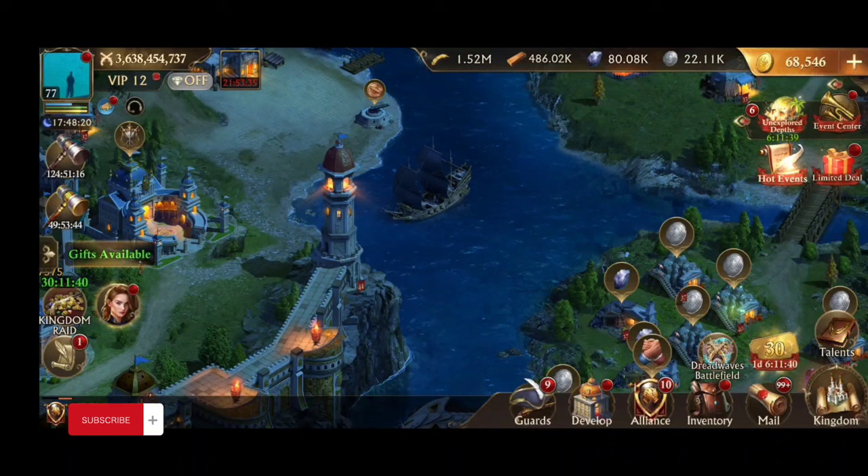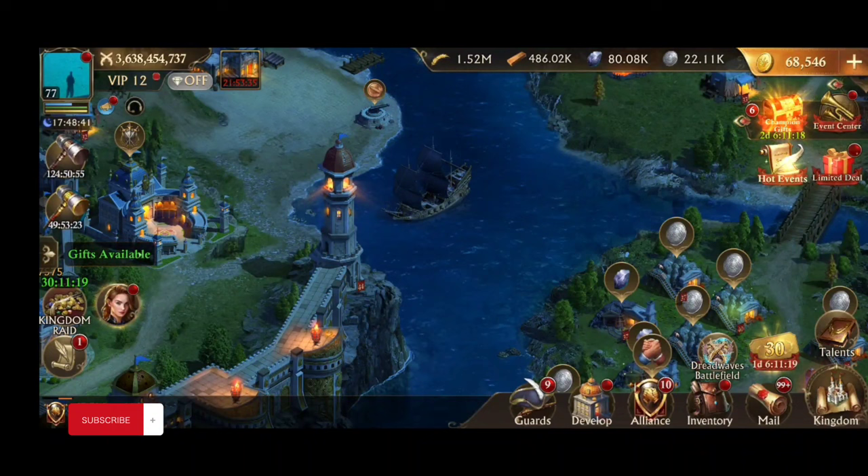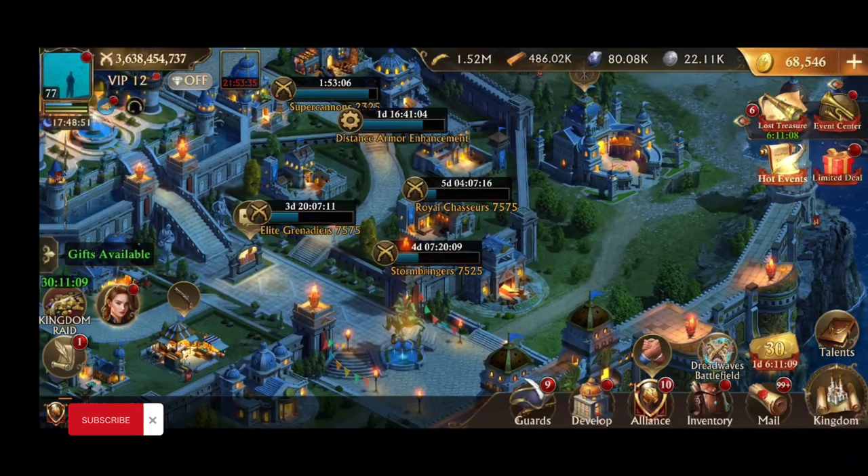If you left for a while and came back, there is something called Return of the King, and they have these wilderness beasts. If you're gone for more than 7 days — and here's a trick: if you have more than two farms, you could have one of those farms not log in for 7 days. When you come back, you'll have the Return of the King benefits and there's a store where you can get the wilderness beast. The first 5 beasts per day give you around 3 banners each, and it also gives you gold.